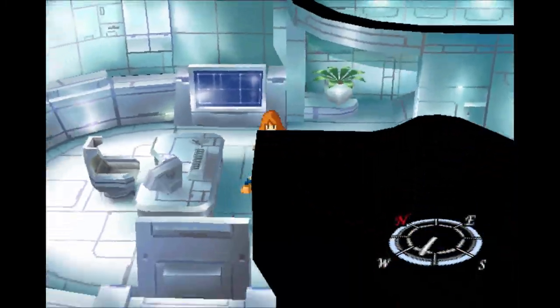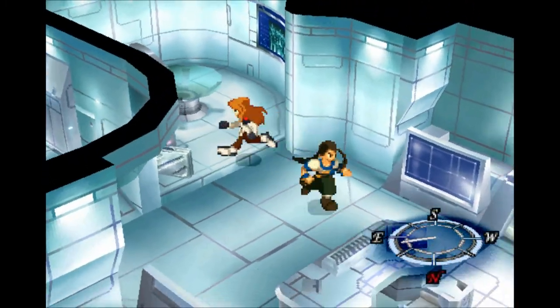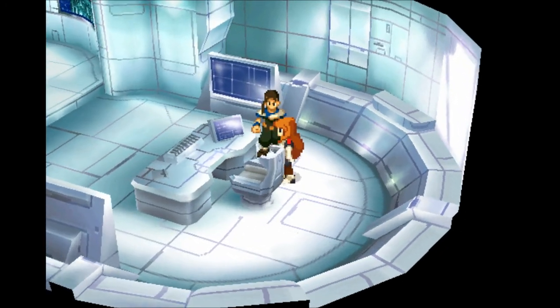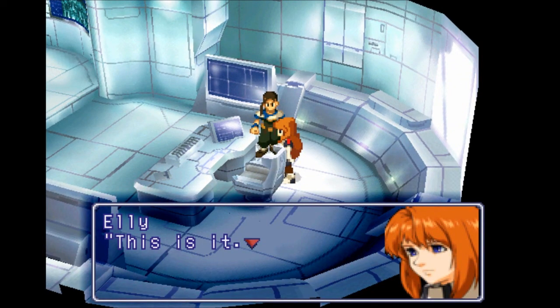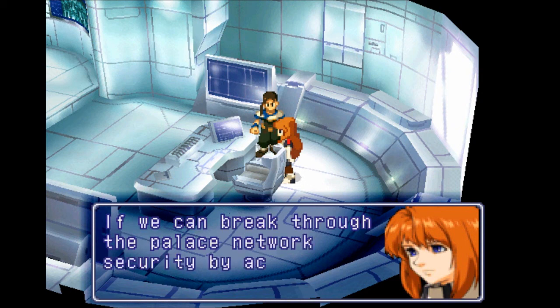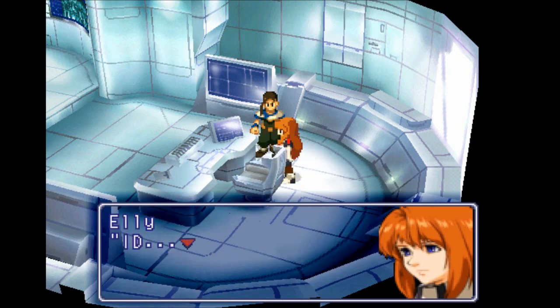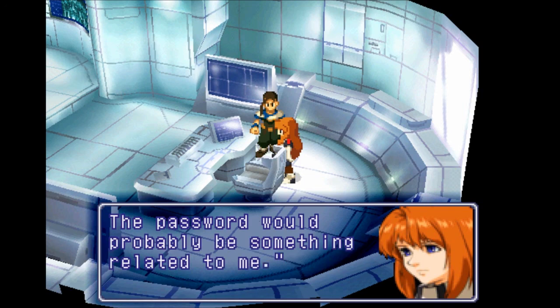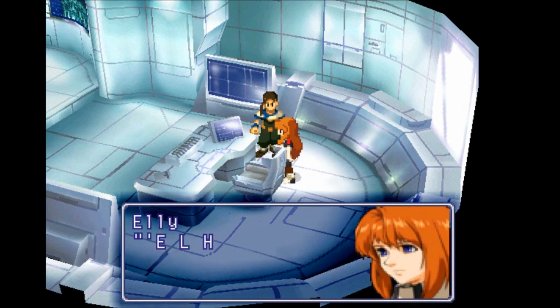Medina has left. Now we can actually do what we wanted to do — we can go into Ellie's father's room and check out the computer in here. Is it this one? There we go. That computer. This is it. If we can break through the palace network security by accessing this... the password would probably be something related to me.